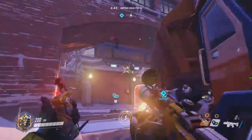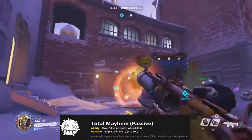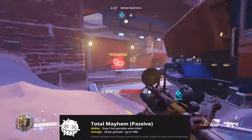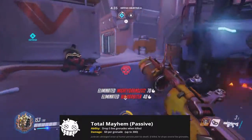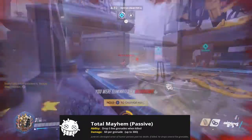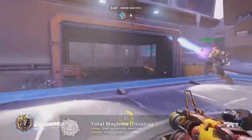Starting off with his Total Mayhem passive — when Junkrat is killed, he drops five live grenades. The damage is 60 per grenade and the maximum is 300. It's a drained sense of humor that persists past his death. So when you kill Junkrat, you don't want to be running over the top of him or else you're just going to die instantly.